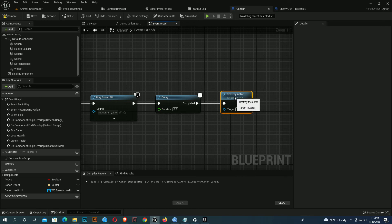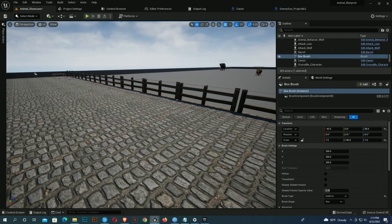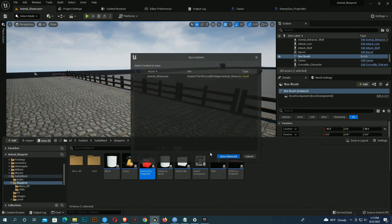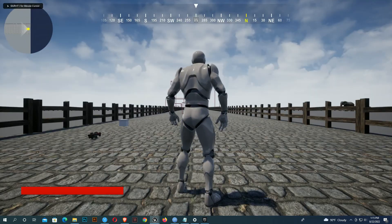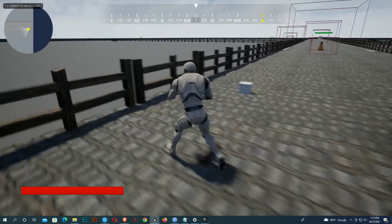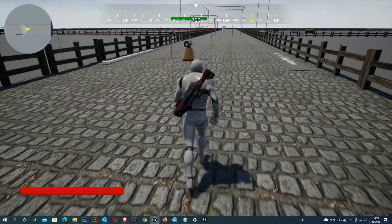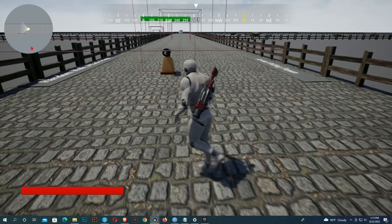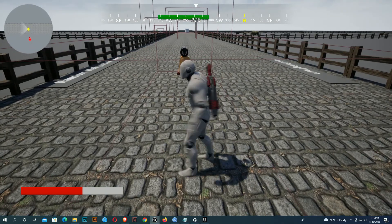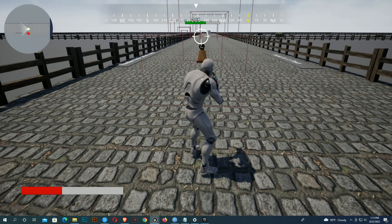The code is done — compile and save, then save everything. Let's check if it works. Yes, the UI is showing the cannon's full health. If I go inside, the cannon fires and I lose health. If I go outside, no firing. If I shoot the cannon, it loses health and gets destroyed.